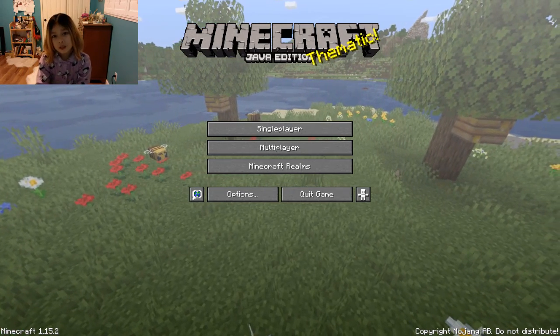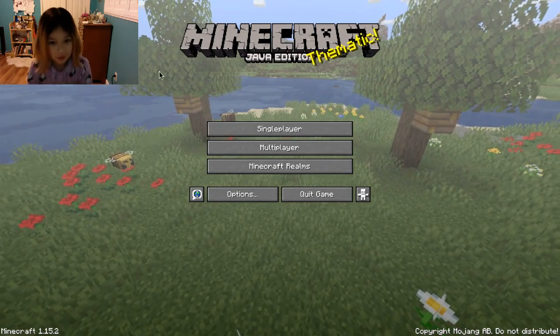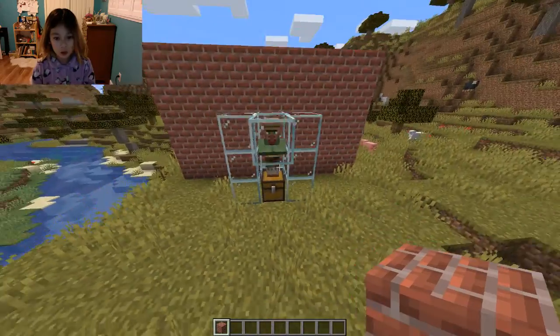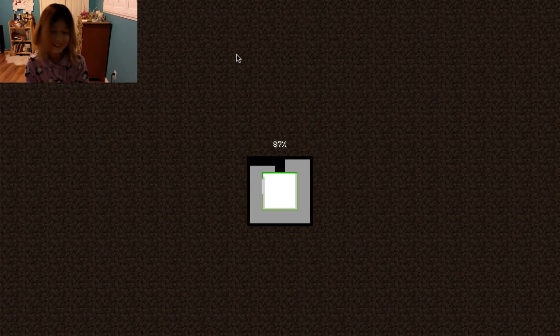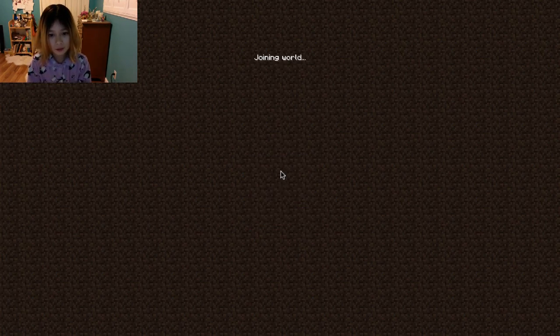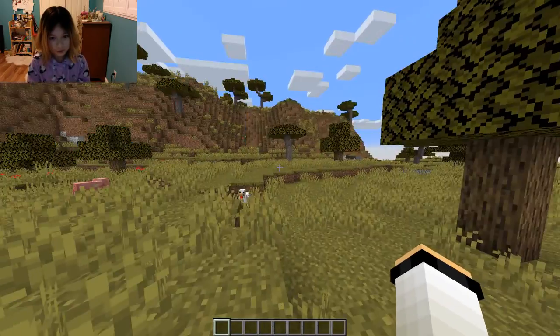So I'm going to be testing some data packs. I'm going to go in. This was by Exumavoid, I believe his name is. Here we go. That's the name of my world. All right, now we're in. Clayton makes it real.